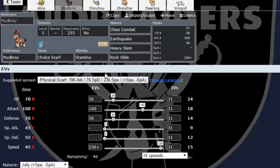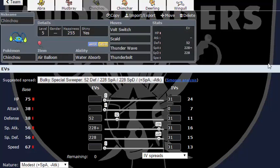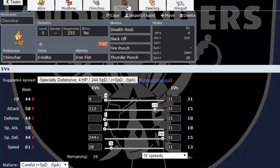Stamina is an awesome ability I've gone over a couple of times on the channel because I used Mudsdale in the yellow and kahuna tournament. I have a Choice Scarf because it's Little Cup. Next up, Chinchou — Water Absorb, Volt Switch, Scald, Thunder Wave, Thunderbolt. Kind of a standard set. Air Balloon is there because there are lots of Ground types that like to switch in. I can switch into Water-type attacks and Volt Switch out, keeping the Air Balloon intact.